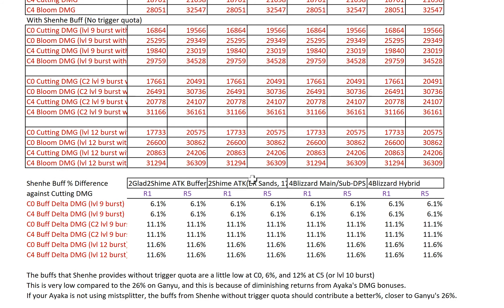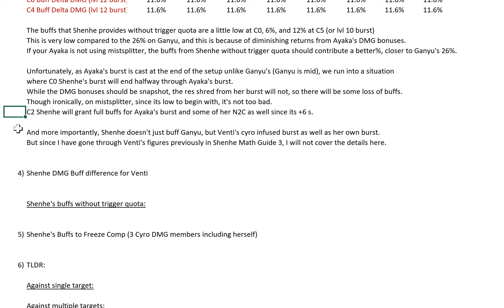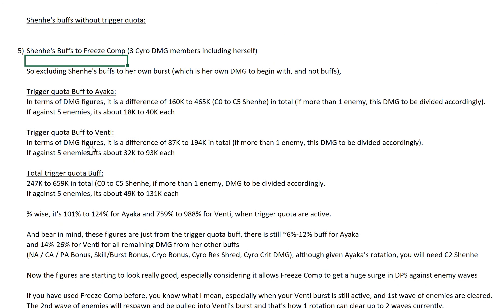More importantly, Shenhe doesn't just buff Ayaka but Venti's Cryo-infused burst as well. Since I've already gone through Venti's figures previously, let me clarify Shenhe's design: her talent multipliers are low because MiHoYo already factored in that she will buff her own burst. Before you start trashing the character just because she has low talent multipliers, understand how the character works. The trigger quota buff to Ayaka is about 160K to 465K. And divided by 5 enemies it's 32K to 93K each — with each enemy seeing about 18K to 39K from the Venti portion.